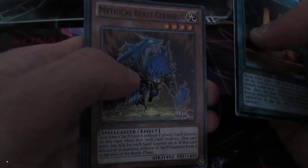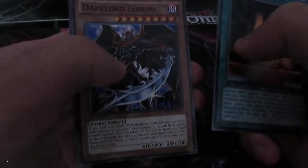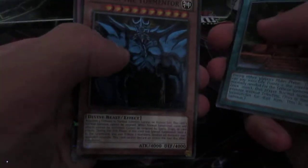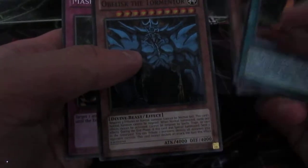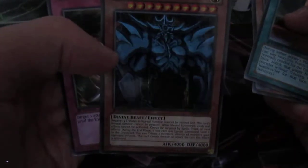We've got Mausoleum of the Emperor, Mystical Focus, and Mythical Beast Cerberus. Doctor of Zerato in Rare — that's a first. Oh yeah! We've got Obelisk the Tormentor! Nice! So that's a Mosaic Rare of Obelisk, which I'll be keeping. Wow, that looks pretty good.